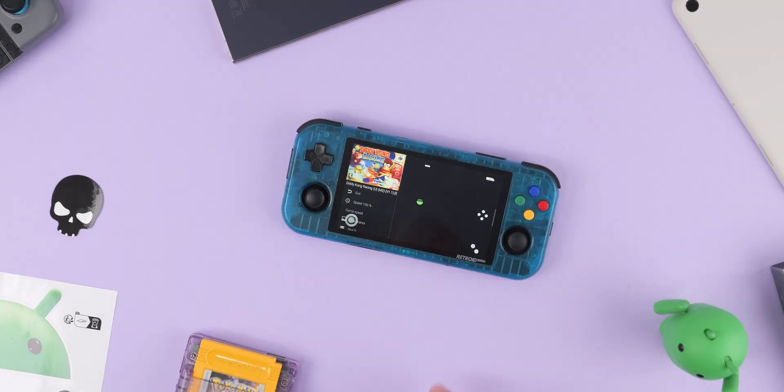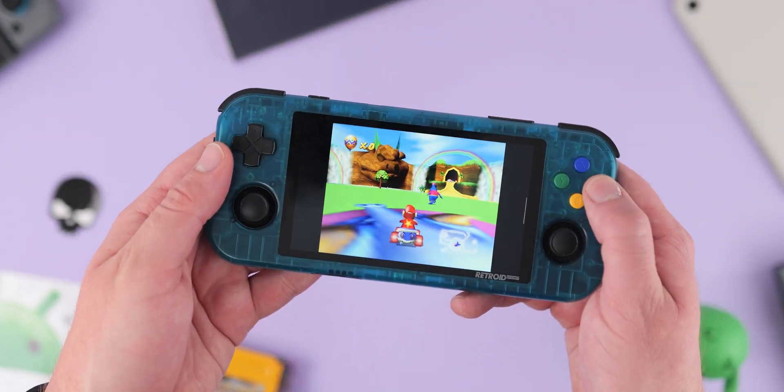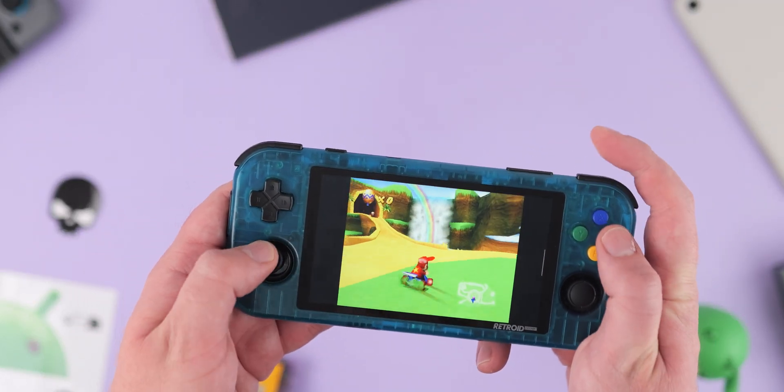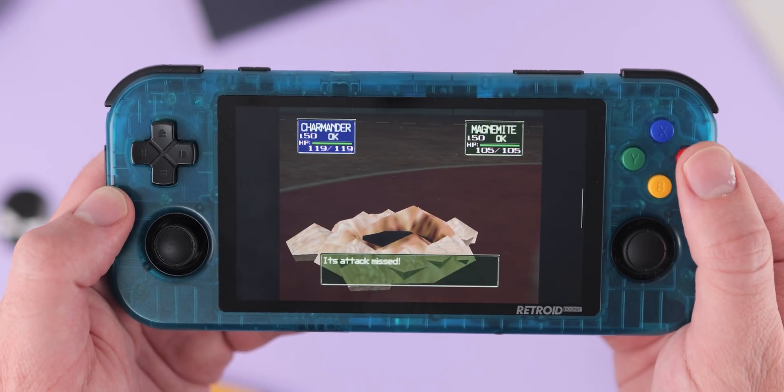N64 emulation has come a long way, but it still isn't perfect for every game for some reason. N64 Plus FZ is the best if you want to play through classics like Zelda Ocarina of Time or Mario 64 on your Android phone. You will get ads with this application in the free version, unless you download it from GitHub or pay for the Pro version — I do recommend doing either of those.